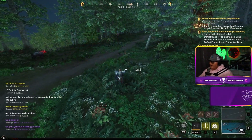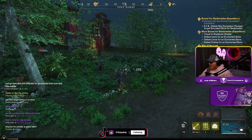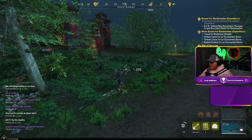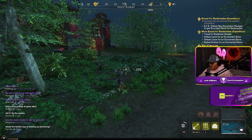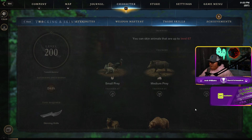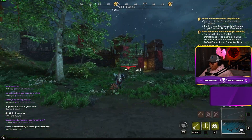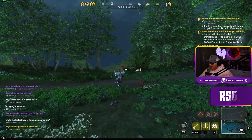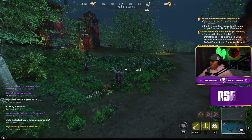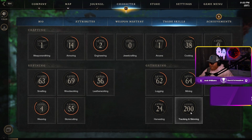Now, as we're coming up on this right here — just a quick thing to let you guys know — the XP you get for your character also scales with this, but it only goes up until you hit level 200 in skinning. My skinning is already 200. These animals are level 30 and up — you'll see level 32, 33, 34, 35.